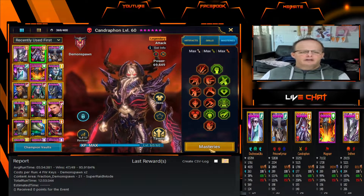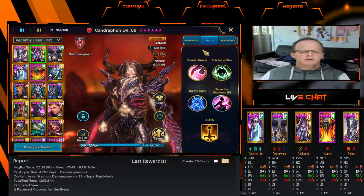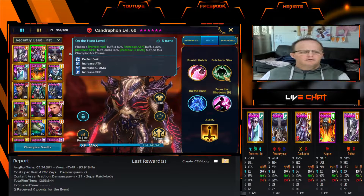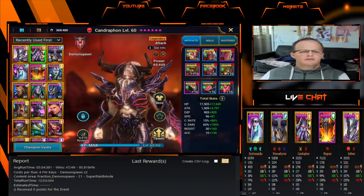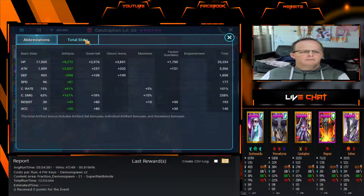Next in the team we have Kendrafon. His masteries are offense down into Helmsmasher and defense role. We do have books on this Champion. He is in a Savage set and a Critical Rate set. Total stats: 35,354 HP, 5,306 attack — as much attack as possible — 1,808 defense, 177 speed, 101% crit rate, 258% crit damage — so as much crit damage as possible — 193 resist, and 140 accuracy.